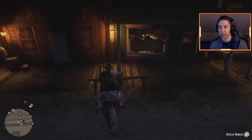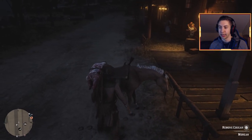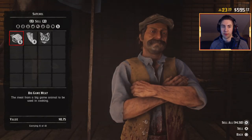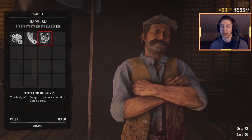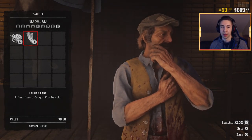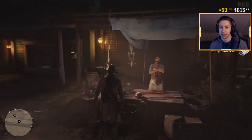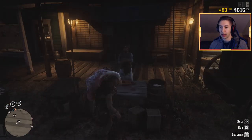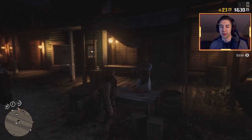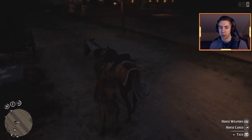We're back at Blackwater. Make sure you hitch up the horse that's not yours so it doesn't run away with the cougar. Take the cougar off the second horse and head over to the butcher to sell. The cougar carcass on our back is $13.50 — sold. We've got four cougar fangs from two cougars, that's $2. And we've got the big game meat, that's $4.50 for all of those. Now let's bring our normal horse over and sell this second cougar carcass — an extra $13.50.